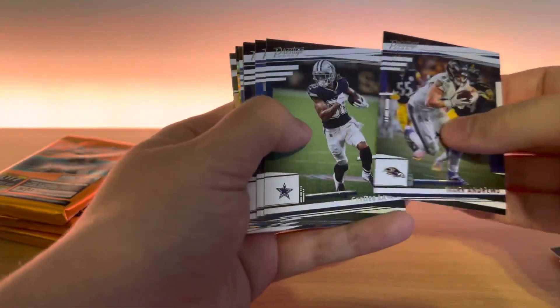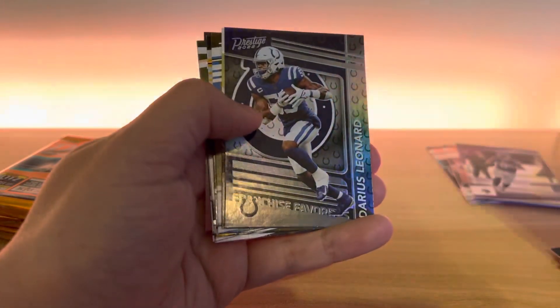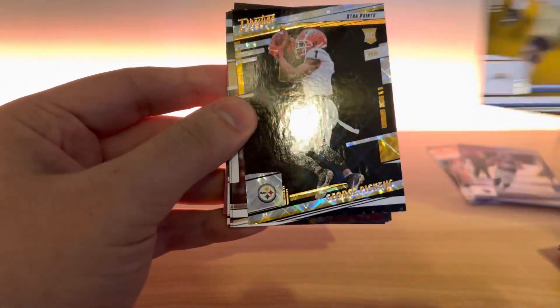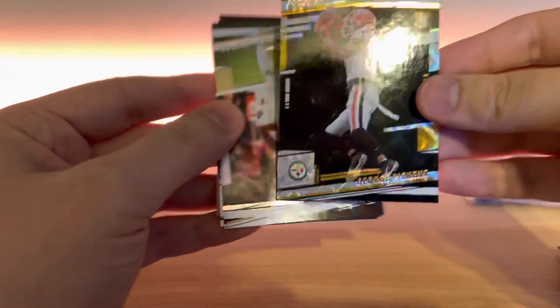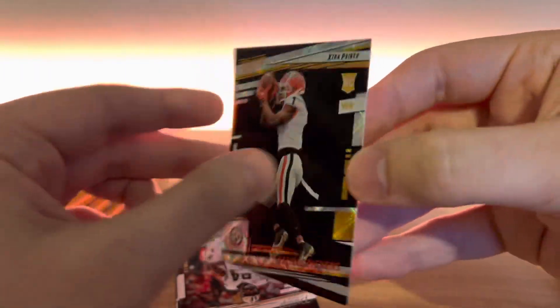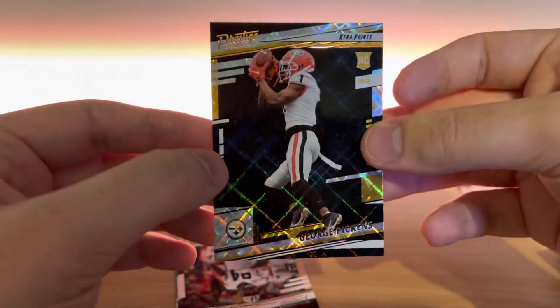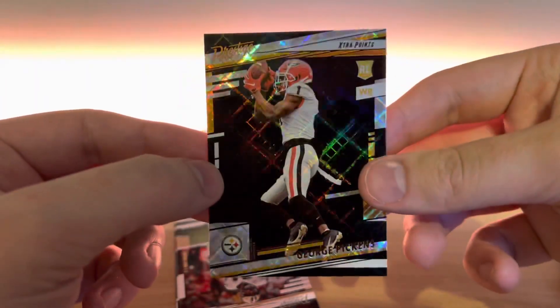Got a franchise favorites Darius Leonard, Jamar Chase highlight reel, Zion Johnson rookie, and a George Pickens extra points — that's a nice card, good rookie to get right there. In my first box I actually got a Kenny Pickett extra points, so that was pretty cool.